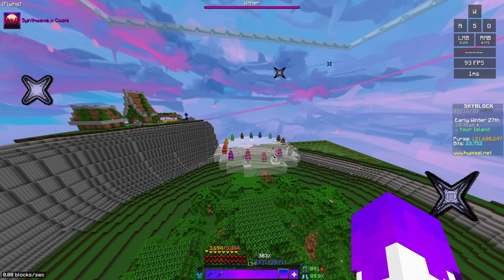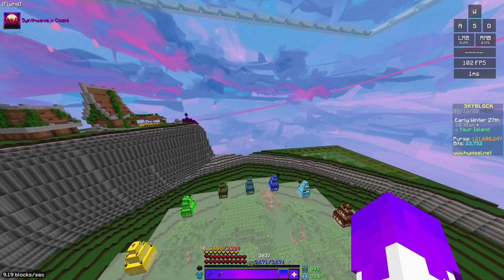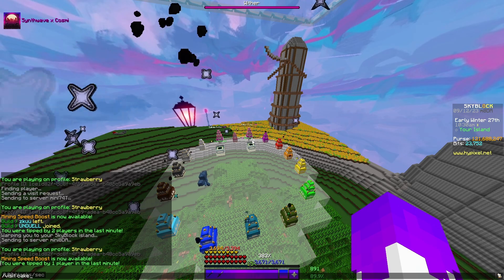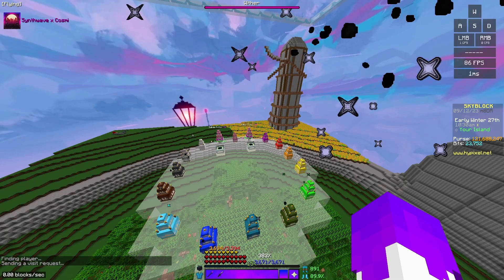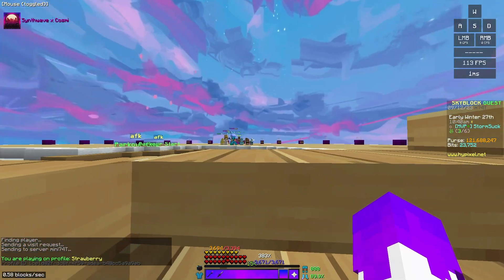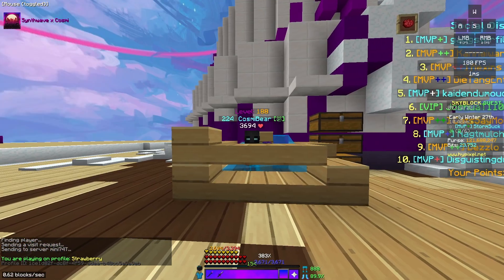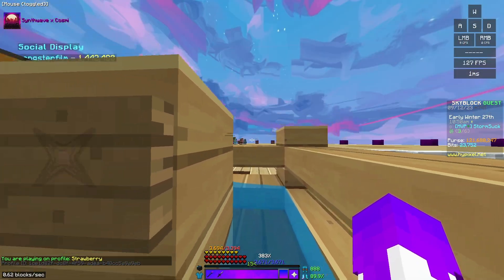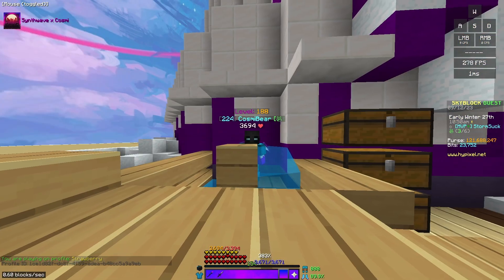First and foremost, visiting other people's islands — you will get one Social XP per minute. I like to visit K-Cub actually, because K-Cub has an AFK pool right here. You can just AFK here, it's very nice. The island doesn't fill up, so everyone who does not have MVP++ can just chill here.